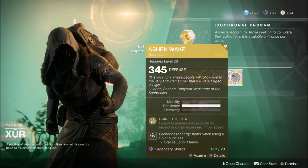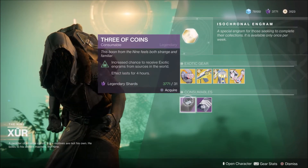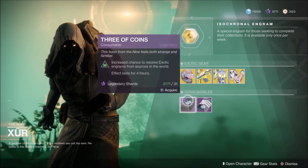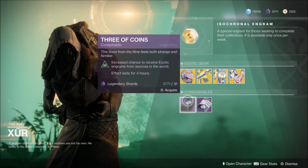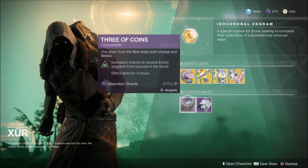We have the Three of Coins, and they are what you'd expect — giving you a 50% increase in drop rate based on the base drop rate of the event you're doing. For example, public events give you a 4% chance to get an exotic engram. This will give you an additional 2% — 50% of the 4% — increasing it to 6%. That is how this works.